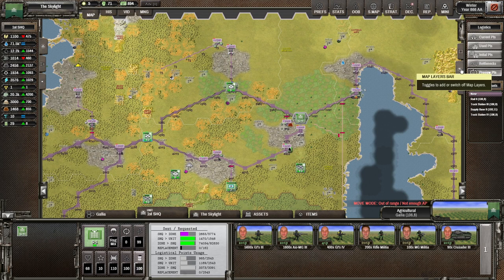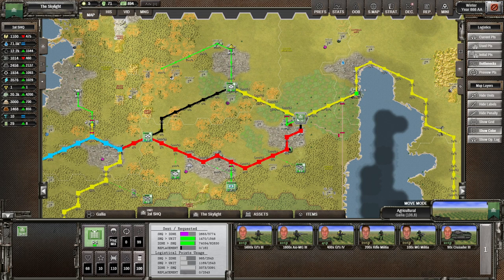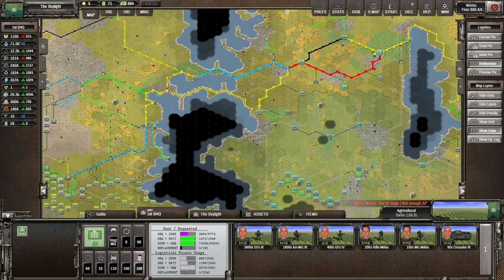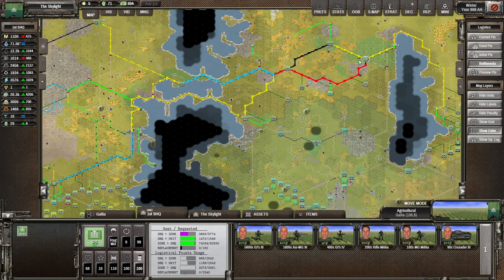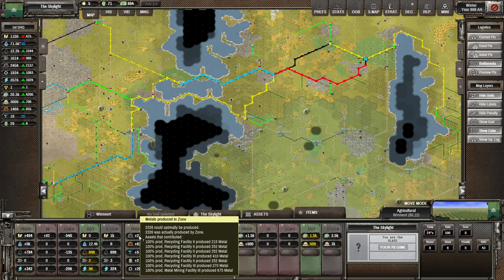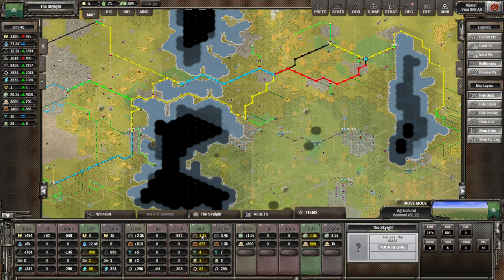You can see this lack of logistics by going to the map layers bar and looking at the bottlenecks tab - the black ones are bad. You might think it's odd that most of the network is fine and it's just these two bits, but that's because everything has to go to and from the SHQ. For example, Winniort is producing a truly stupendous amount of metal every turn, but the logistical points available between Winniort and the SHQ are only enough to ship about half of what it produces. So it builds up a bigger and bigger stockpile of metals, recruits, rare metals - everything it produces - because it doesn't have enough logistical capacity to dispatch it.